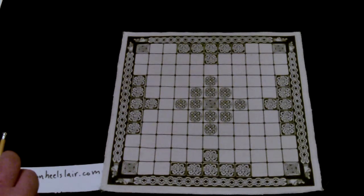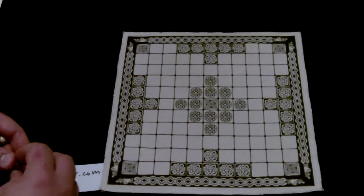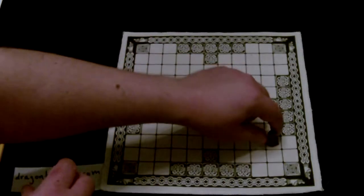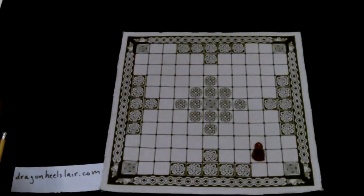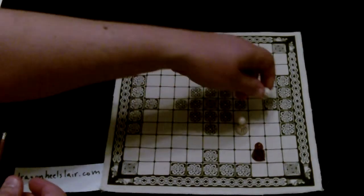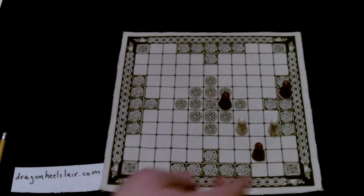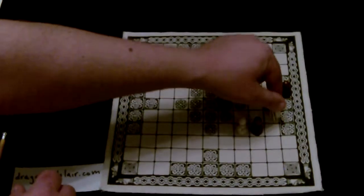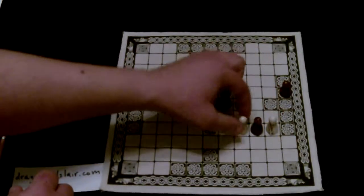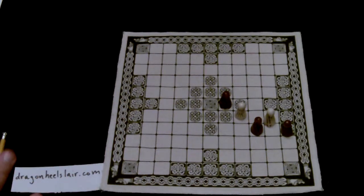The next tactic is called the fork, and that comes from chess. You can do it in either edge rules or corner rules — it doesn't matter. A fork would be something like: you have a piece here, and there's a piece here and a piece here. On his move he's now forking — attacking these two at the same time. If he moves one, the other is going to get taken, and if he moves the other, this one gets taken. That's a fork: a simultaneous attack on two or more pieces.